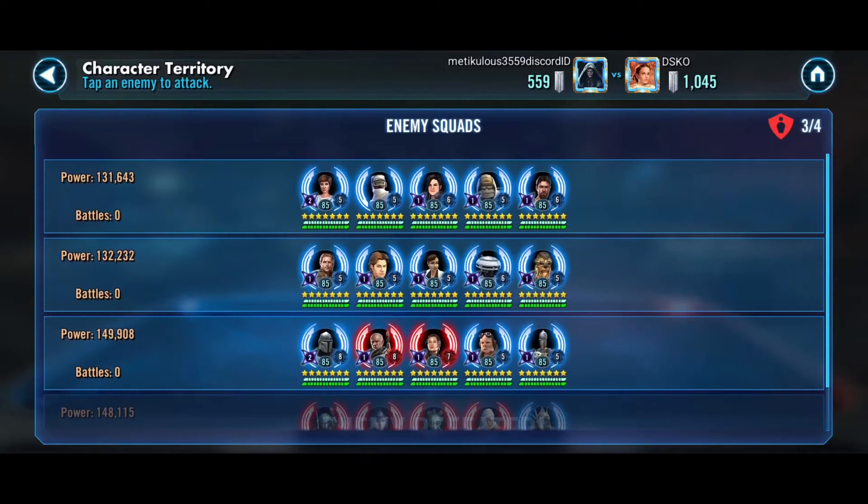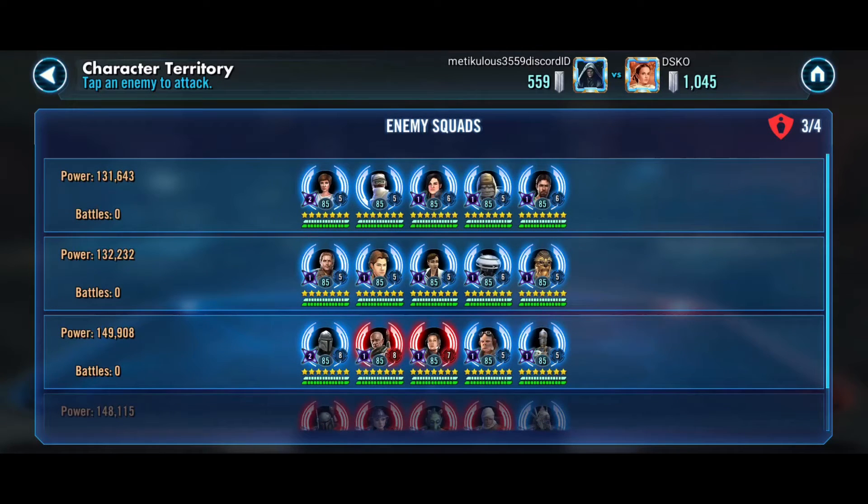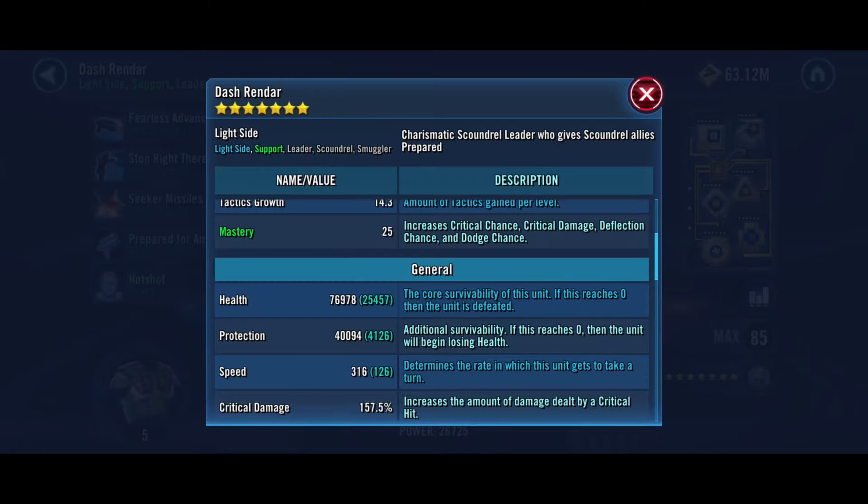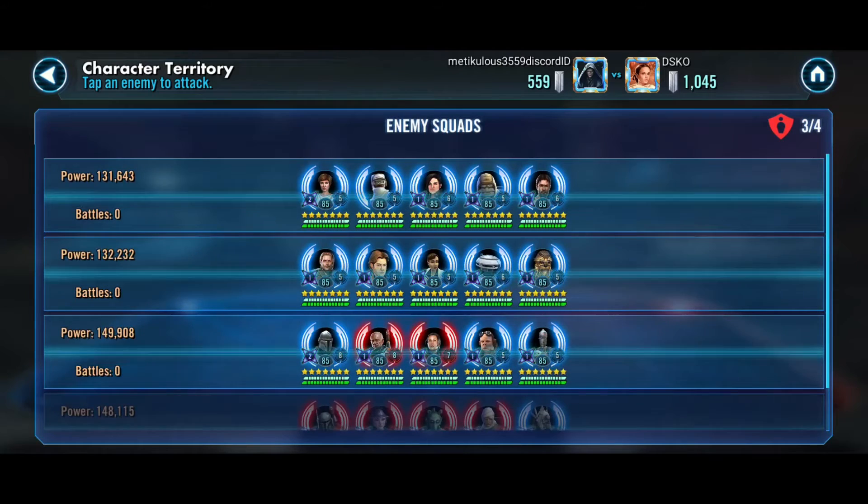Who do we got next? That Kyle team — I honestly don't know what to do with that yet. Let's see what this Dash team is at — Dash is 316. What's our other option? Looking at 271.